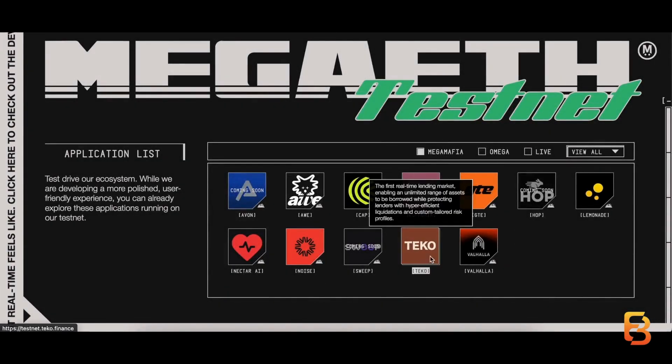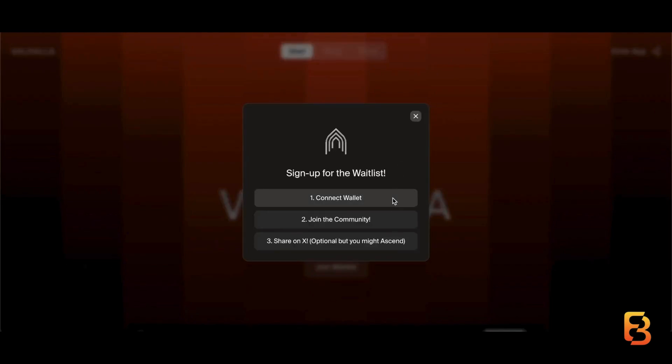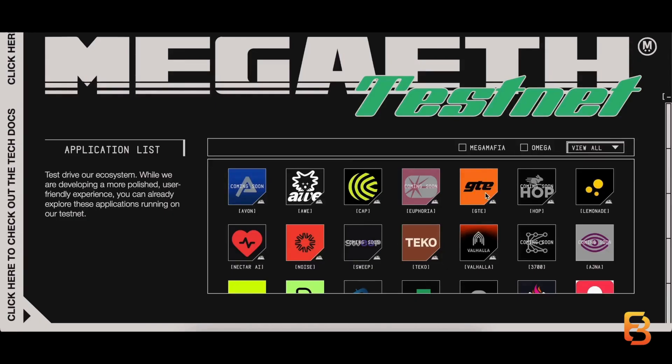Next, we're going to Valhalla. We are going to sign up for the waitlist — that's all you can do at the moment. It's built on Meta ETH. You just connect your wallet, follow the socials, and join the waitlist.